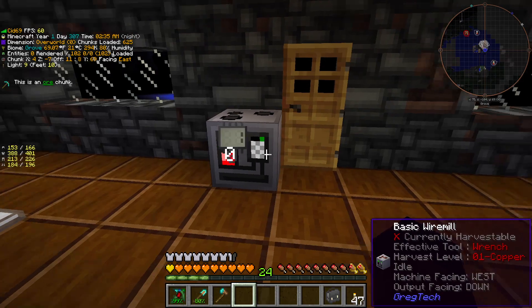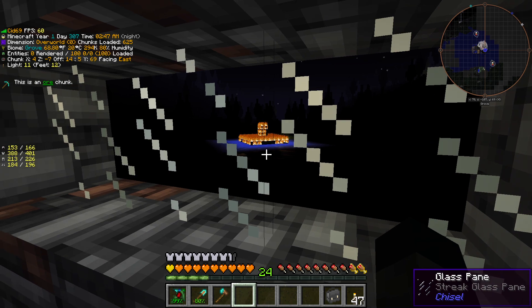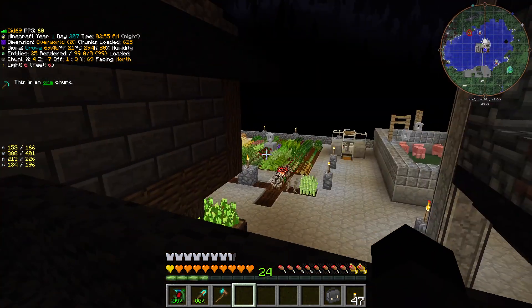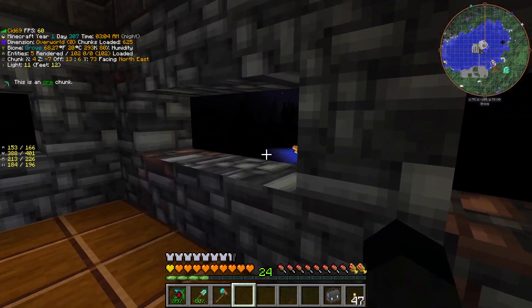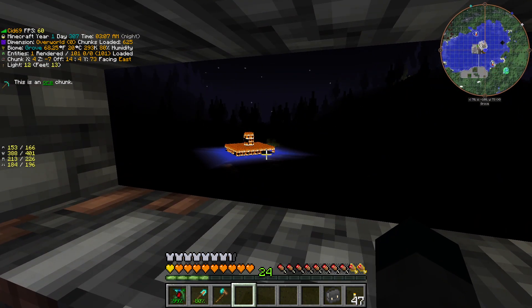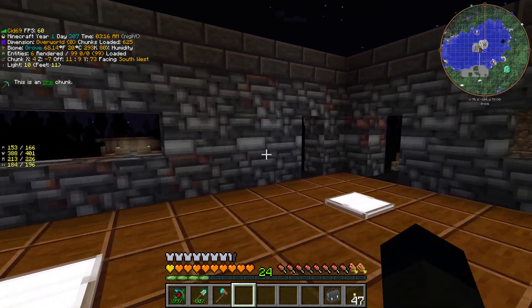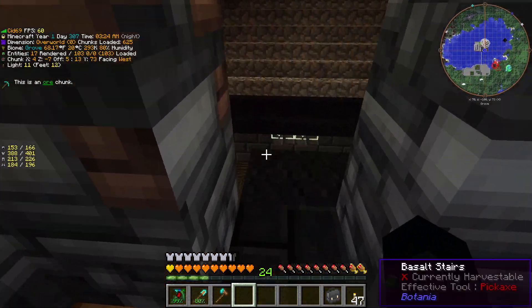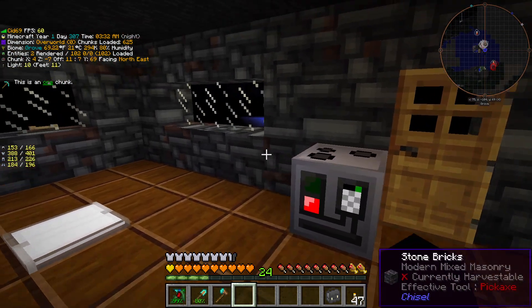I've been AFKing, running stuff in the background. Over here we've got the wire mill - I've been using that extensively. It looks like there's been a lightning strike over there because that is on fire. I considered fixing it but I thought, leave it, it'll go anyway. Up here I've started on the next floor. Around here we've got the stairs up to what will be the next level - no glass, no doors, not really necessary since this room has only one machine in it.